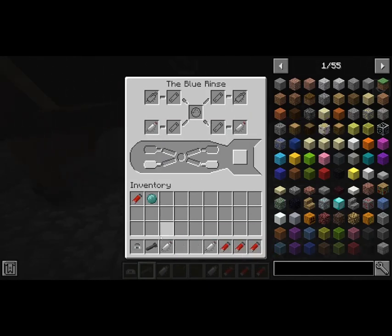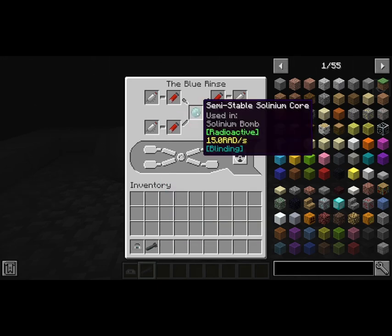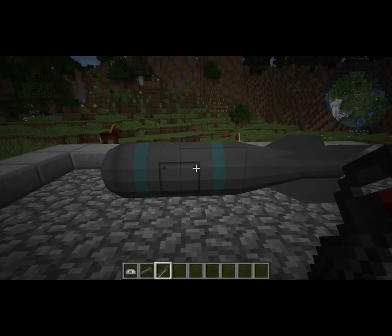We're gonna start with our pulse igniters around here, and then we're gonna have our compression charges here, and then we're gonna have this bad boy in the middle. Alright, now we have our detonator, so we're gonna click this.